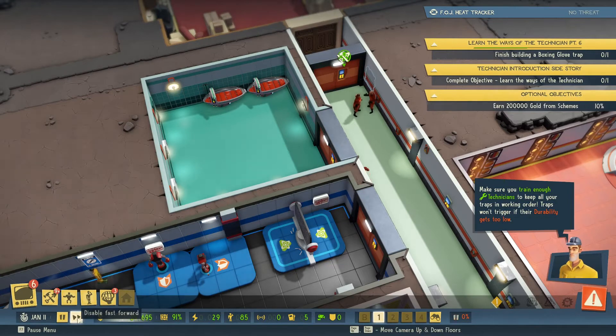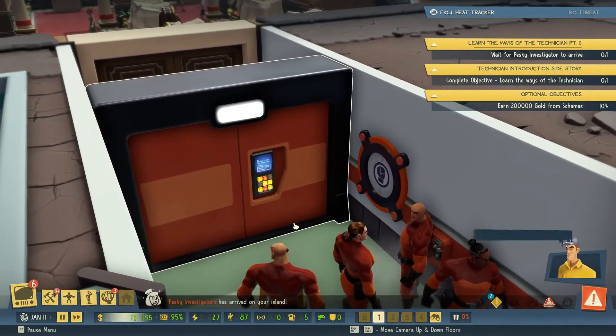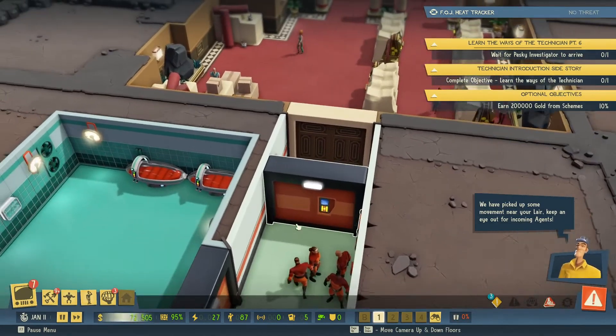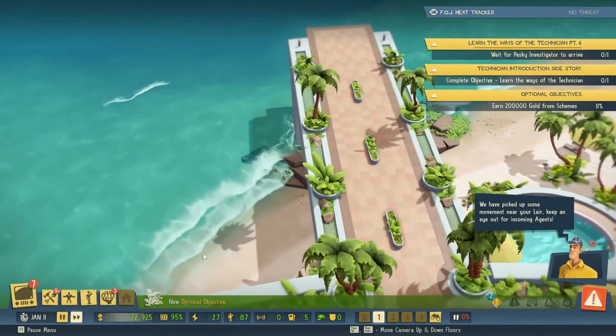That looks like an excellent place to put one of them. We have picked up some movement near your lair — keep an eye out for incoming agents. Back to full speed.